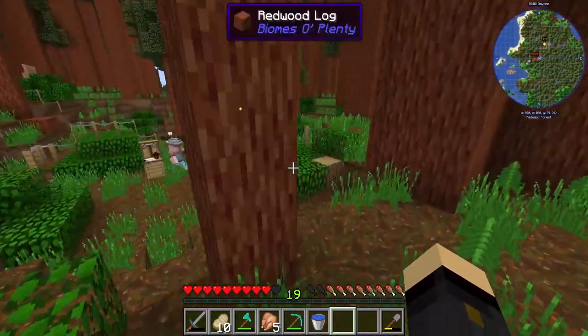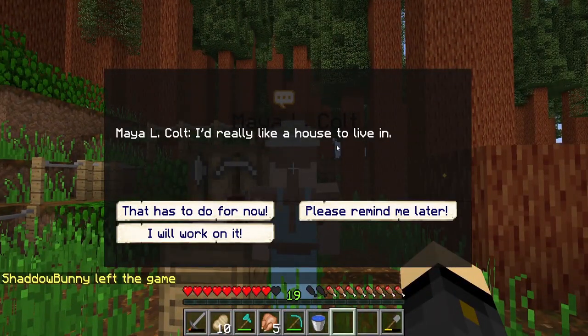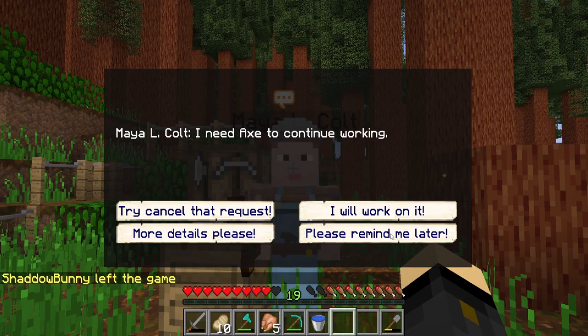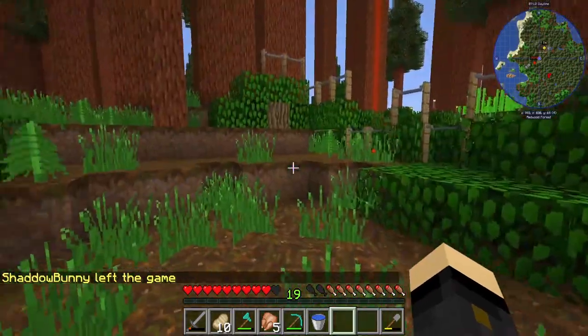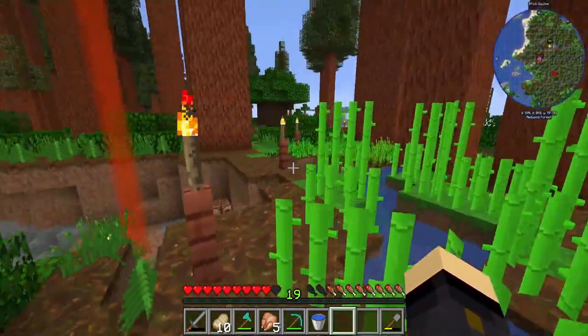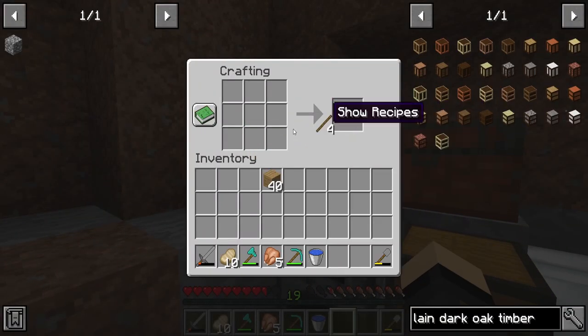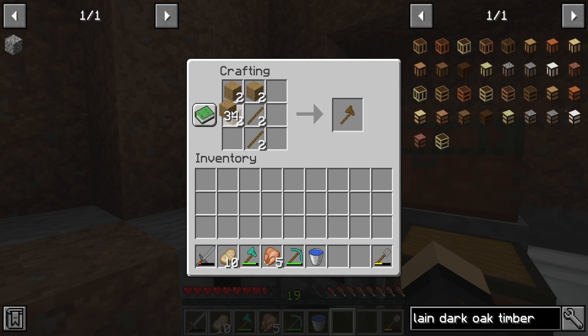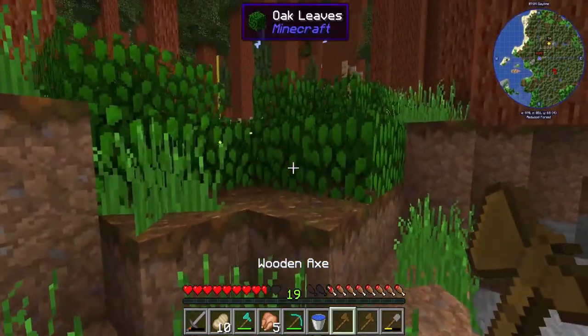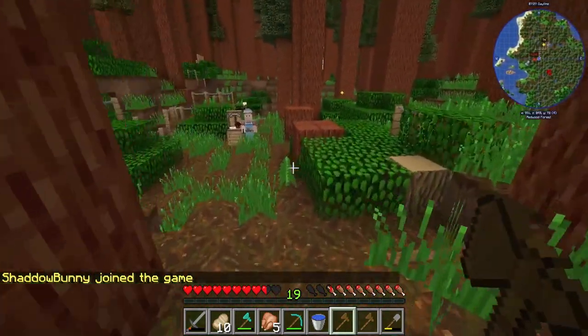I've now given my builder all of the resources she needs to build this hut. She wants an axe to continue working so we'd better get on with that. I gave her all the resources but she was also asking for shovels — and one thing I found is you can't give her stone shovels because she's not at that level yet. It has to be a wooden shovel, and I'm assuming axes are the same, which is why I've made up these wooden axes.